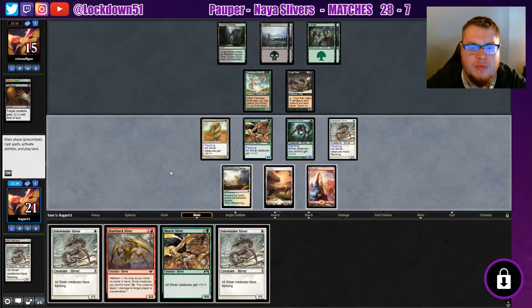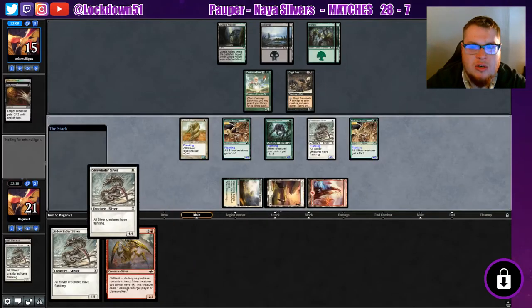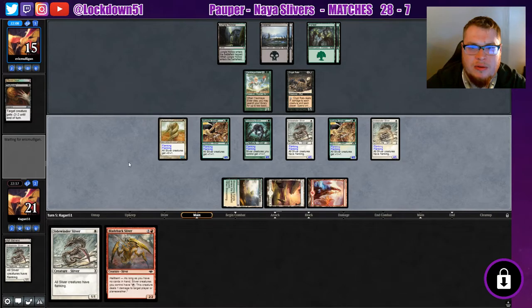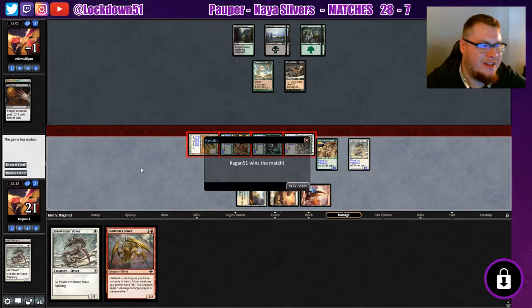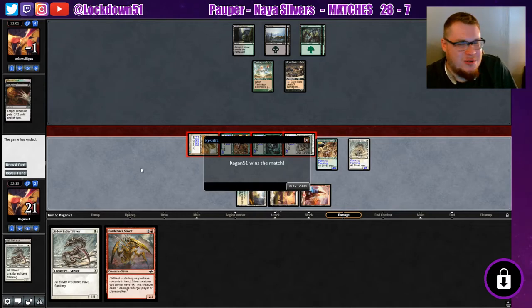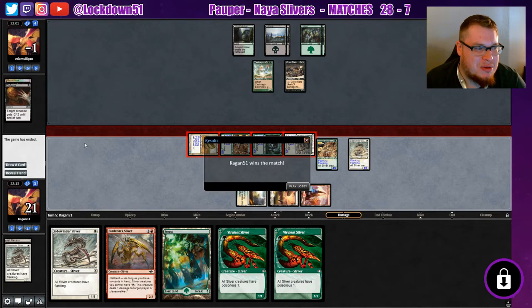Pass the turn with the crypt rats up — you may see them just concede here. They're not going to do any damage to our guys with double flanking out. What do you expect to happen here? Maybe they've got some destroys, but this is a tough board to deal with. And they just take it all. Quick game — Grixis control not exactly the best thing in the world. Anyway, remember to subscribe for tomorrow's new popper video, leave a like, drop a comment, and we'll see you guys in the next video!